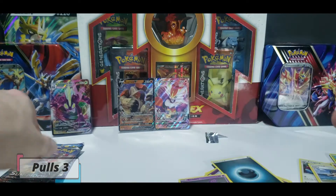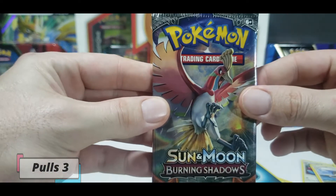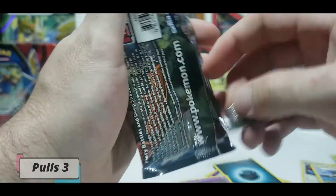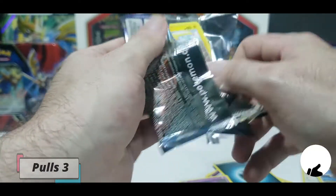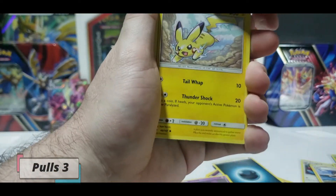I cannot be angry because we've already got some great pulls. Let's see what's in the Burning Shadows though - is it going to be a Rainbow Rare Charizard? Hit the like button for luck, I would love to pull something great out of this pack. I love Evolutions, I think I've said it.